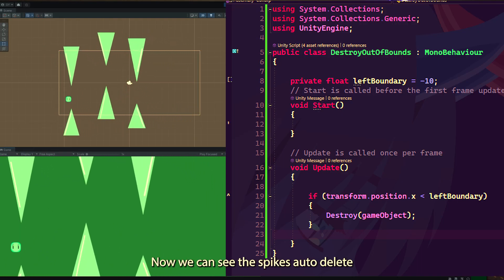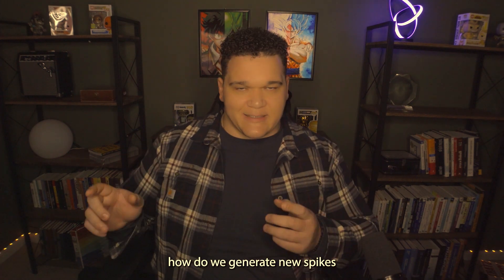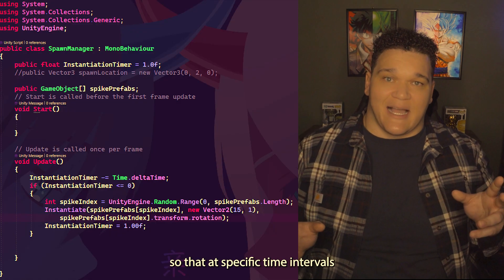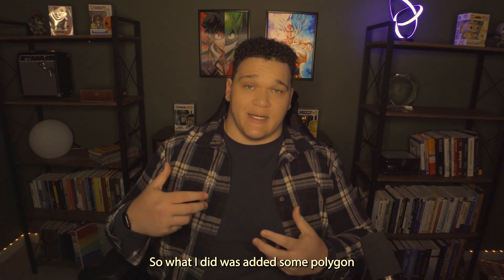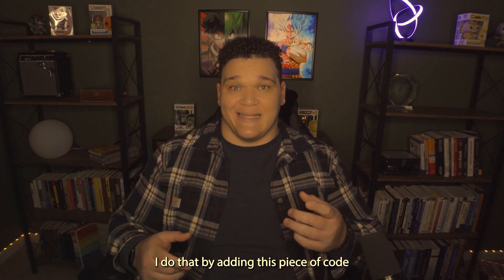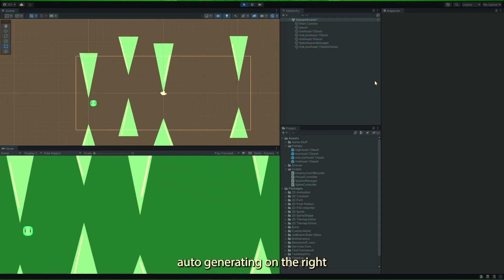Now we can see the spikes auto-delete as they leave our scene — great for game performance. As a next step, we focus on how to generate new spikes as old ones are deleted, using another script so that at specific time intervals we can spawn new spikes. I also want to simulate collision — right now our player just goes directly through the spikes. So I added polygon colliders to both the player and the spikes, by adding a piece of code to the player script and adding polygon colliders as components on each of the prefab game objects.